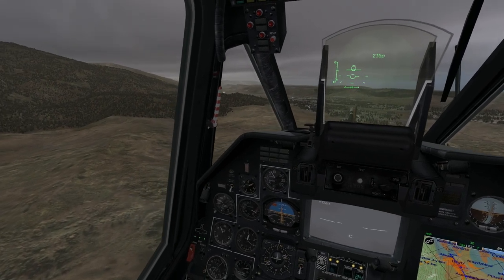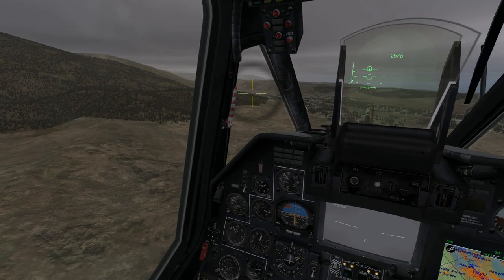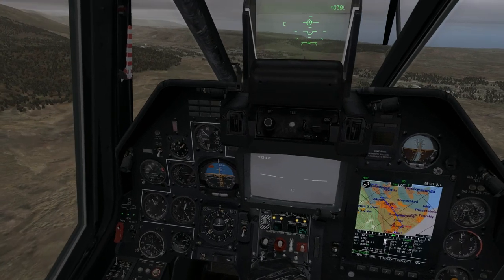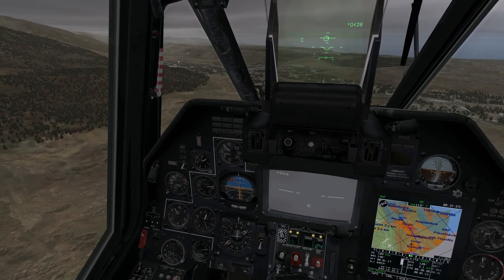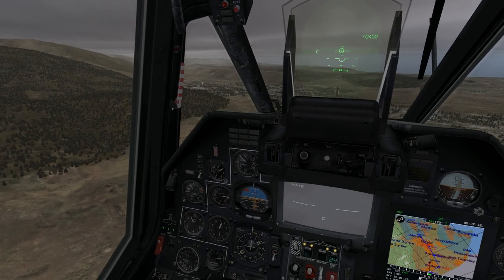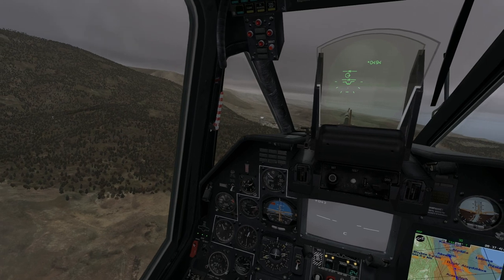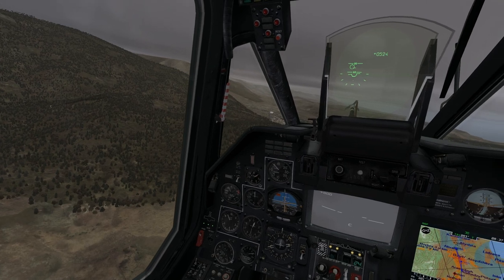There are two ways you can acquire targets here. You can look out your window, look for explosions, and use your helmet sight. Or you can use the nav target feature on your PVI 800. I'm going to use these nav targets just to show how that works. I want to be gaining as much altitude as I can before I hit the cloud base.